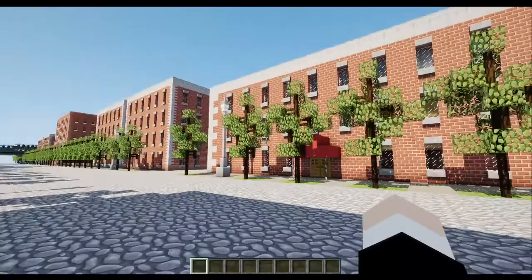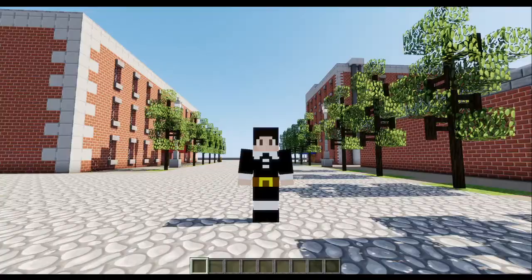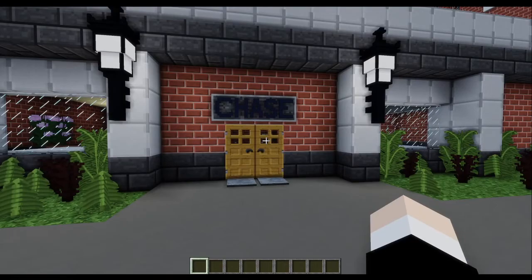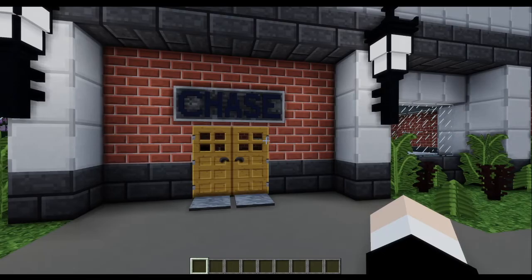We have some apartments here as we start out. These were built in 1900 in-game. As we start this tour, please leave a like, subscribe, and share the video. So, we have this Chase Bank — this was the first bank that I built in this world. Granted, there aren't very many of them yet. This was probably built in 1900 in-game, one of the first buildings in the world.